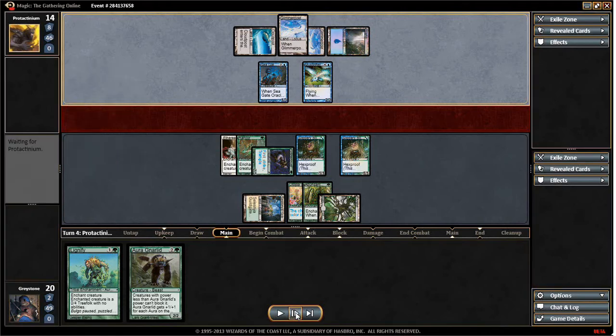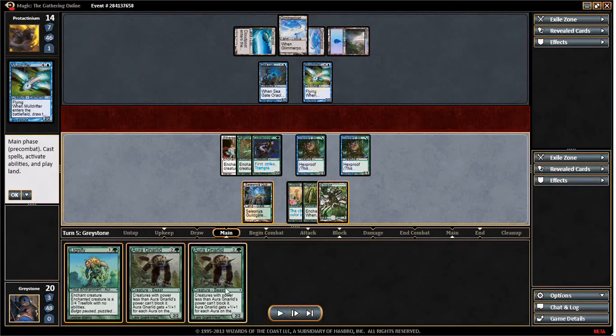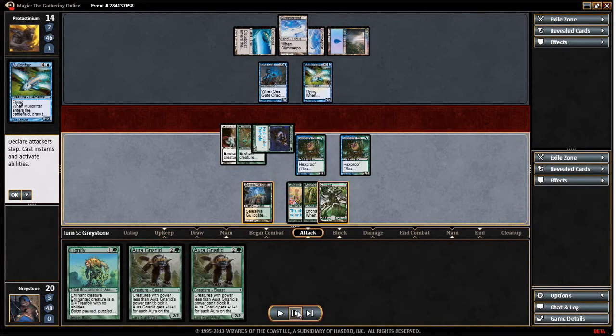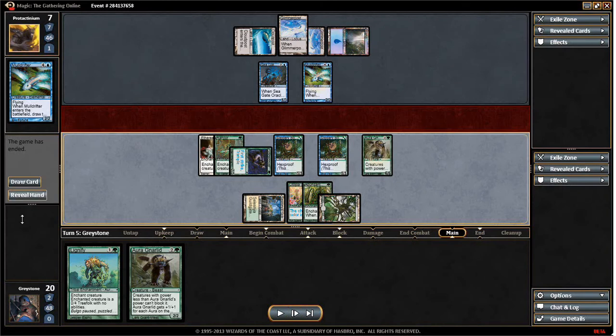Here we start with the Mole Drifter — a card that is absolutely disgusting when you break it down. You get a 2/2 flyer for 5, which is not the best cost, but when it comes into play you get 2 cards. You can also evoke it for a lower cost, paying 3 mana for 2 cards — that's like a Divination stapled to a creature. He plays that down. We stock up on an Arid land and I'm just going to attack straight in because he's only got 1 mana up and doesn't have much of a threat. He goes down to 7, we play down our land, and this is where he gives up.